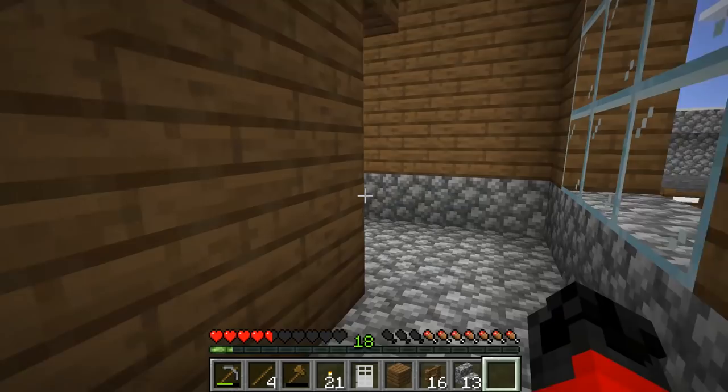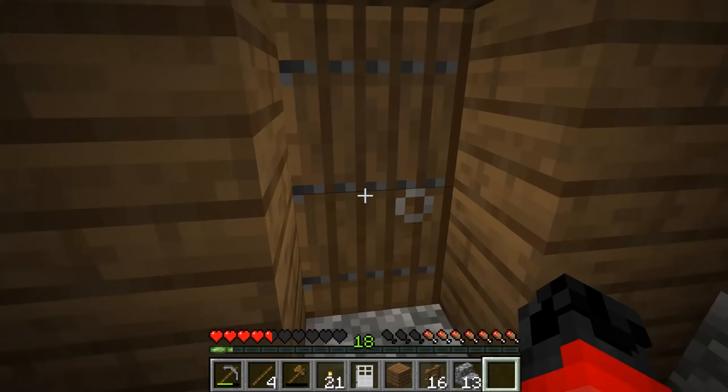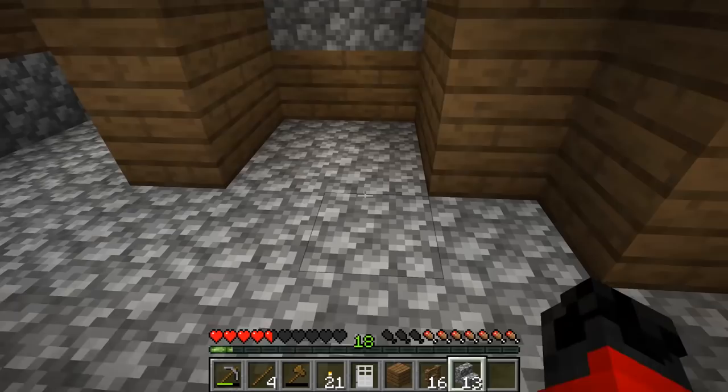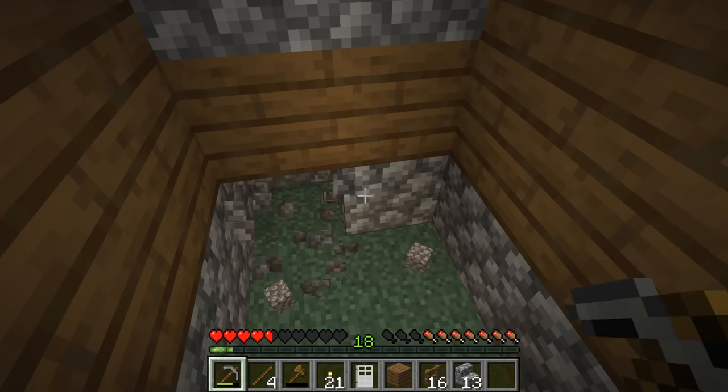We're about ready to go ahead and dig the basement. I think I'm going to go ahead and do that this episode, and we'll decorate in some of the other episodes. Let's go ahead and open this up here. This is kind of the kitchen area — it's more still a work in progress. Let's go ahead and start to dig here. We'll have a staircase that leads down to a door which will lead to the basement area.